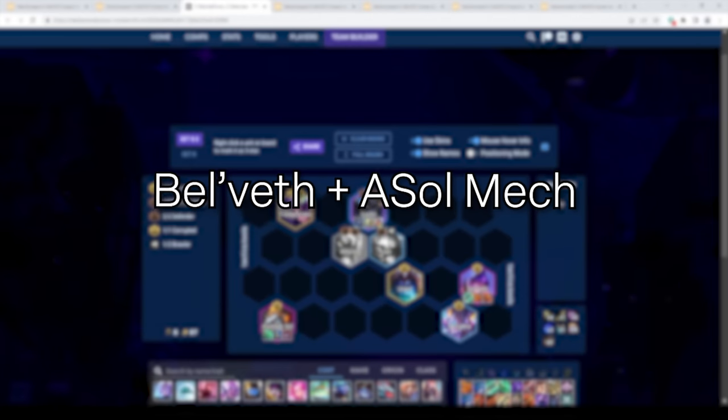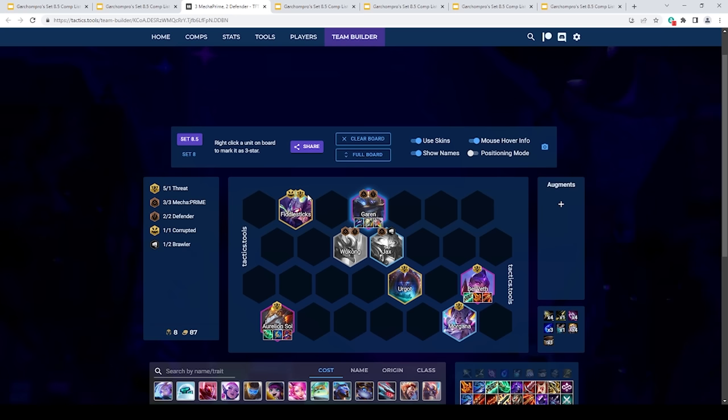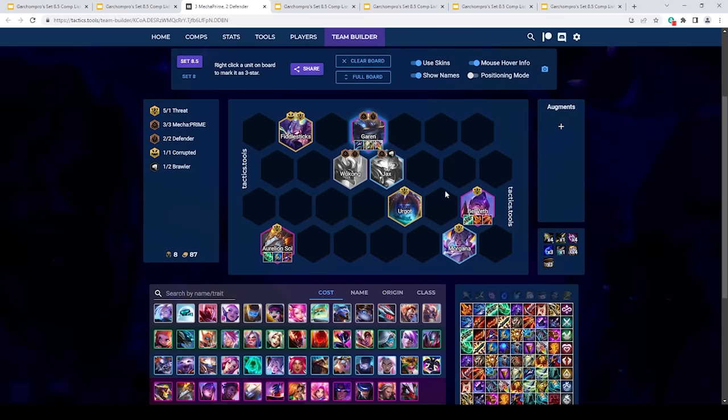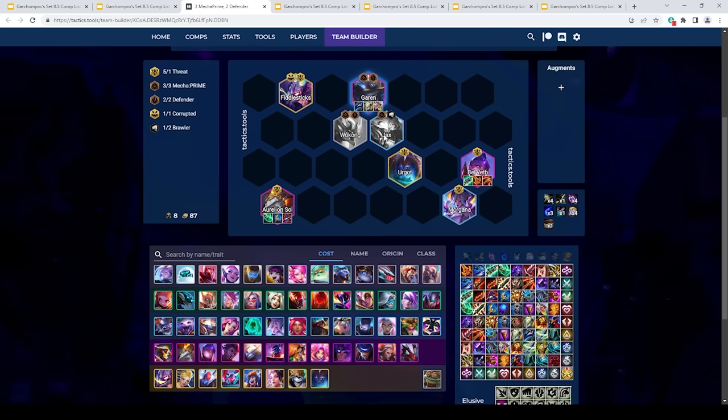The second best comp in the game is Belveth plus Aurelion Sol Mech. You want to Fast 8 with Mech items and play Mech plus Belveth/Aurelion Sol dual carry. Belveth and Aurelion Sol are just very good units, and Mech right now is extremely powerful. The core is 3 Mech, Belveth, and Aurelion Sol. I really like running Morgana in this comp, especially if I don't have a Last Whisper on Belveth. The Urgot and Fiddle slots can realistically be anything — they're just probably the best units you can run, but you have a lot of options. You could play double Belveth, double Aurelion Sol, or drop Jax for Leona to run Aegis — maybe an Alistar for Aegis rather than Echo, since Echo taunts things away from your Mech and they'll retarget onto your Belveth.